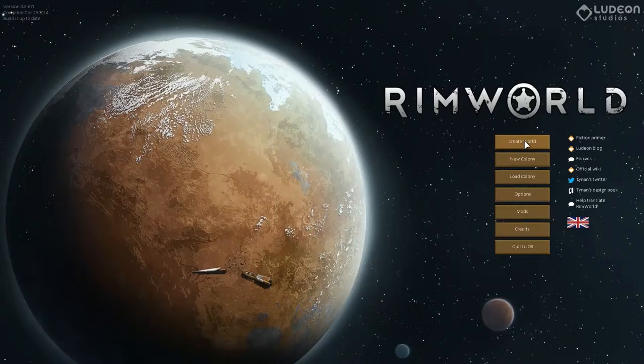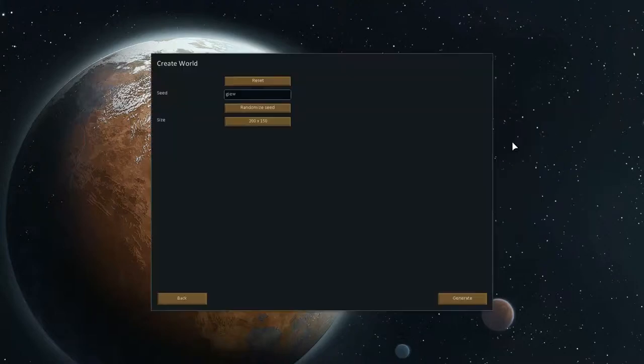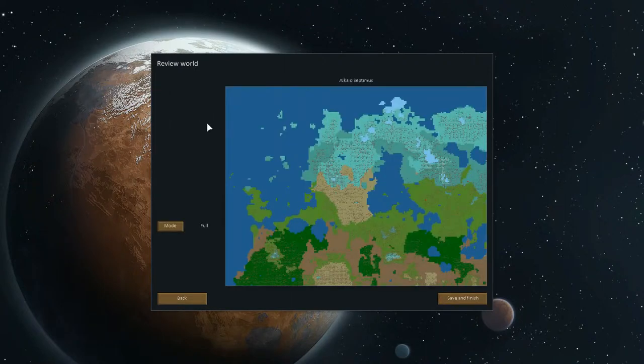Hello and welcome to Game Night with Shade Warp. Today we're going to play some RimWorld. I just got this. Let's randomize a seed for a new world. There we go - Alcade Septimus. We have some pirate bands. Save this.